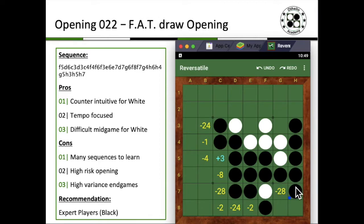The key to playing a good FAT draw opening for black is to shut down all the excess and try to play a very overwhelming excess-control game against white.